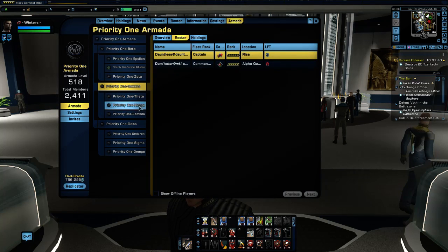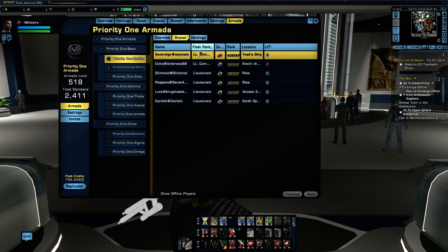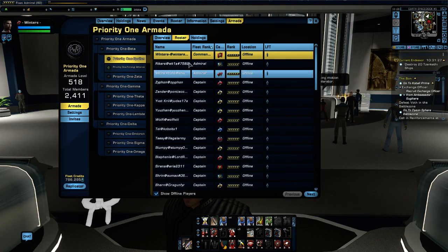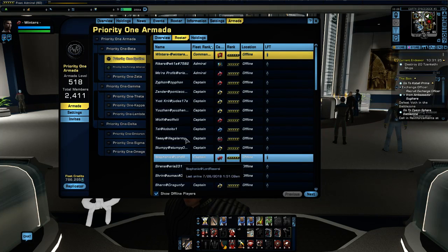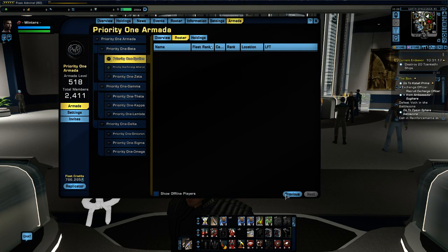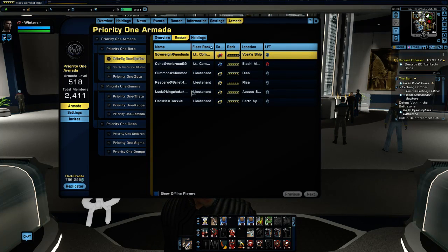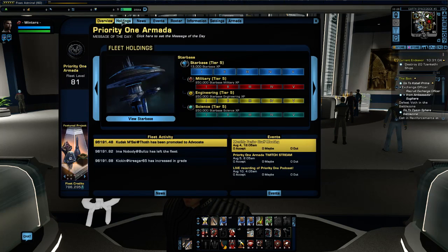You can also access the rosters and see members that are online or offline within each of the armada fleets. You can show all players whether they're online or offline and go through different pages to view everyone in them.